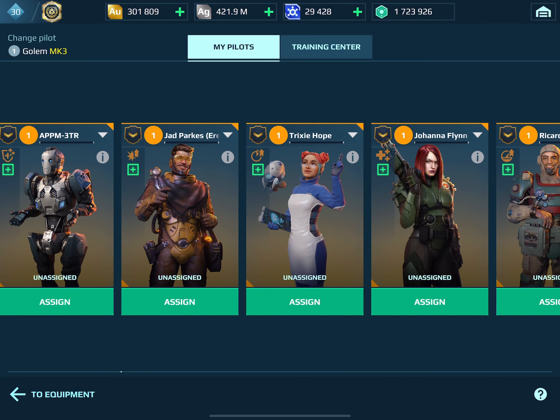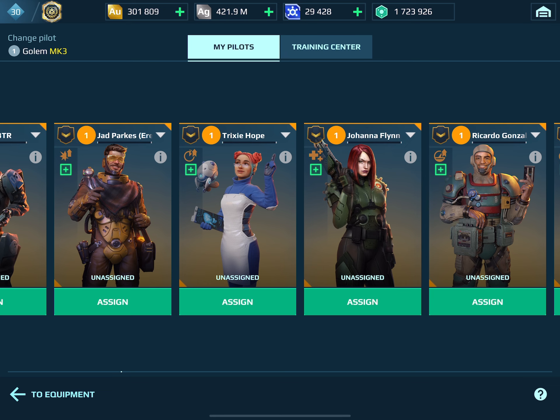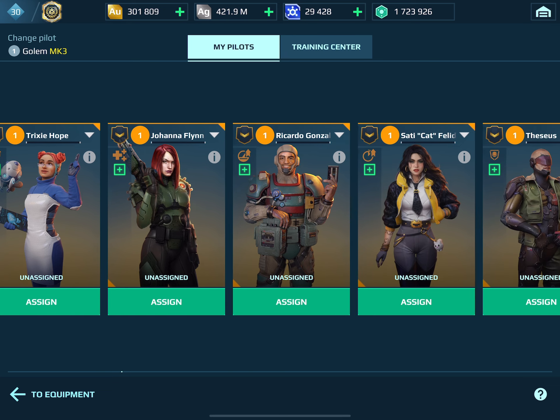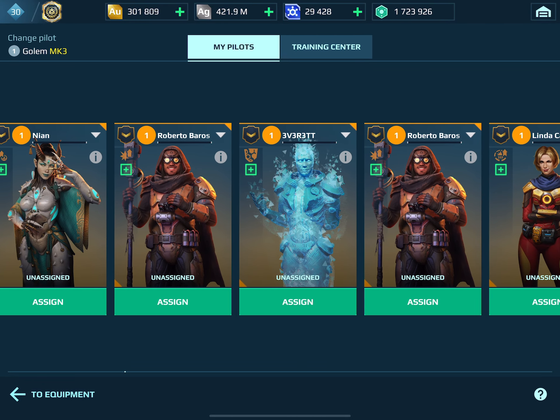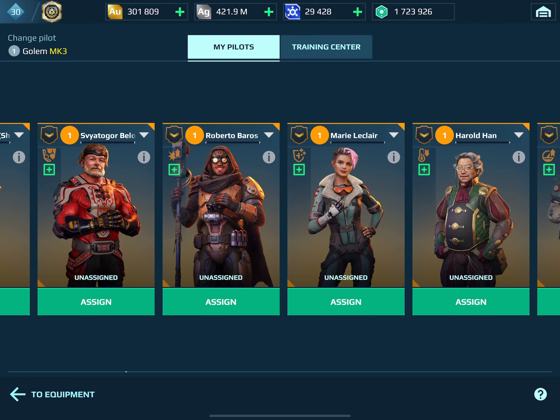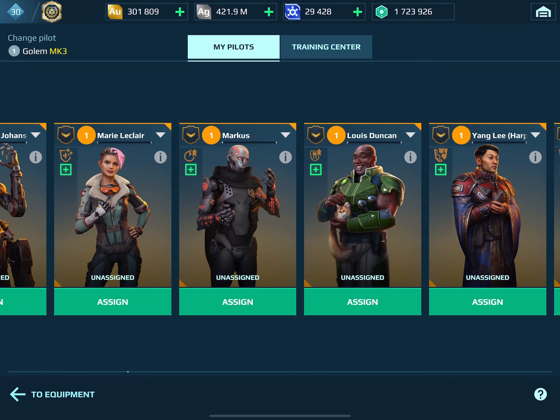Right now I'm trying to get through my pilot storage to find something to put on this Golem. What do you put on a classic robot that has no active modules? You can use your Manis to get rid of your Manis, or just wait for them to leave and come back — a little community humor there.